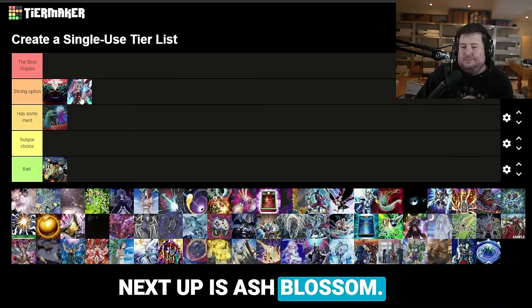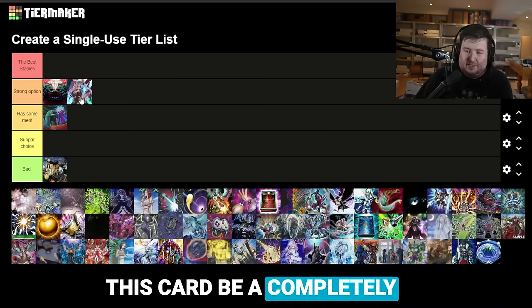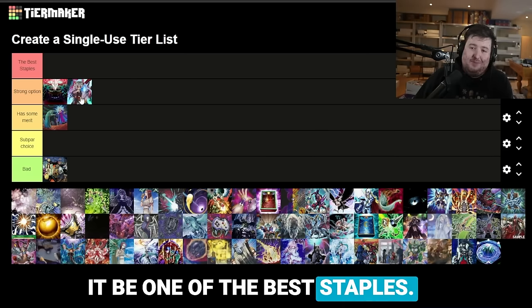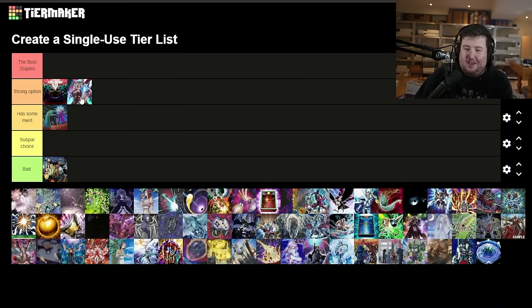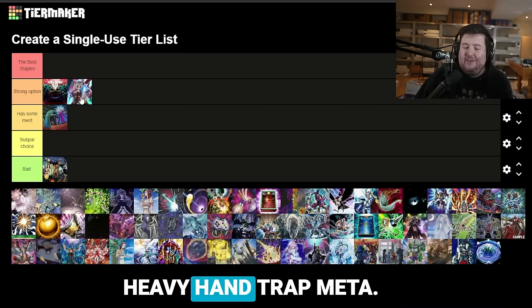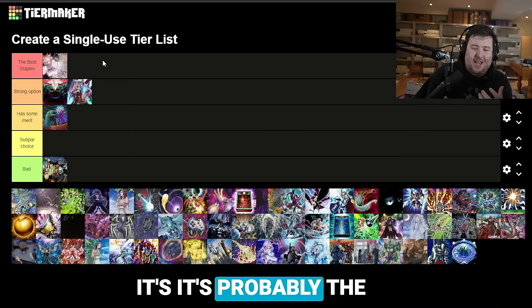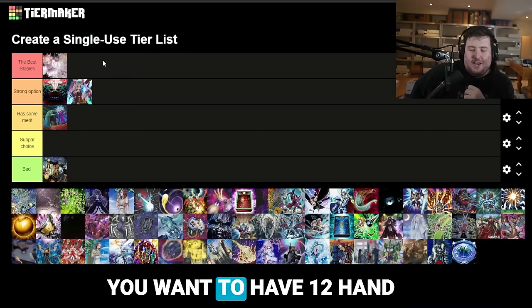Next up is Ash Blossom — Old Faithful. We're rarely going to see this card be a completely terrible choice in a format, and I also think it's rare to see it be one of the best staples. I actually think there are other hand traps that are better than this card and don't actually love it. But I think you are forced to play a very heavy hand-trap meta — this is up there. It's probably the hand trap I play fourth.